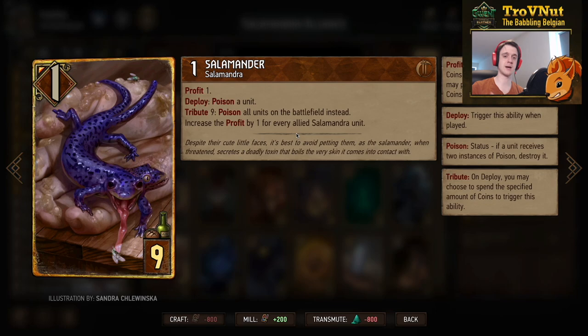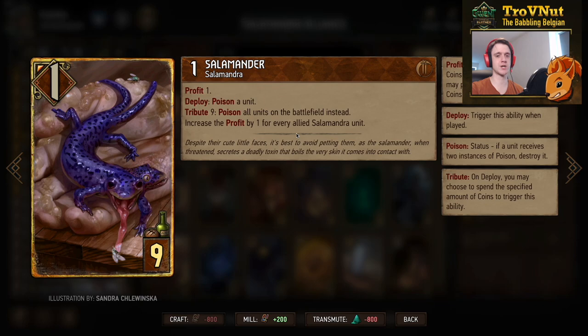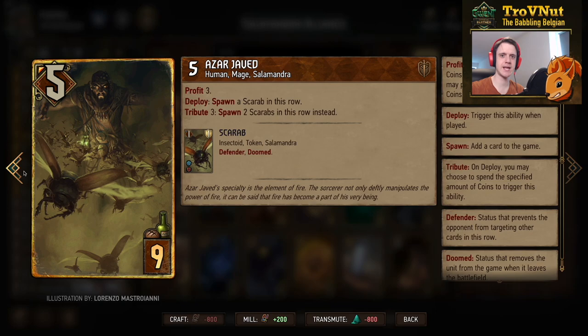The passive effect of this card increases its profit by one for every allied Salamandra unit. For example, with four Salamandra units the profit gives you five coins instead of one. This profit triggers before you pay the tribute, so even if you only have two coins but have five Salamandra units on the field, you can still activate the tribute.